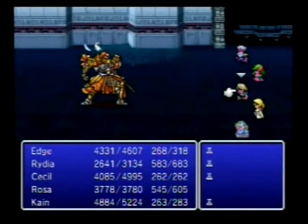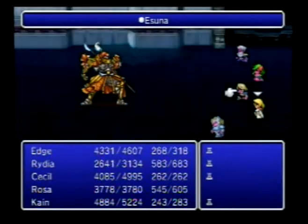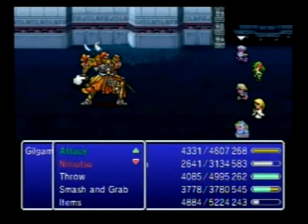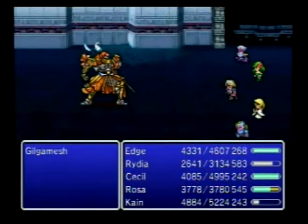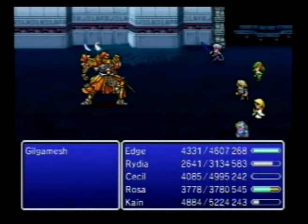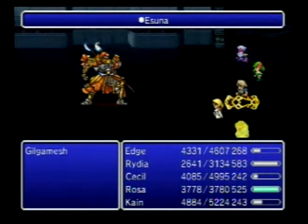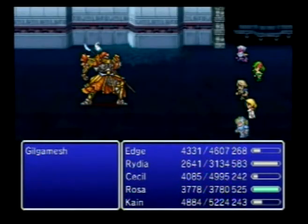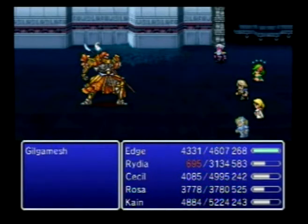I'm going to heal Rosa and Rydia first because they have the least amount of HP, but you don't have to do them first if you don't want to. Of course, if you didn't bring Rosa, just heal the person with the least HP — like Palom, Porom, or Leonora, or maybe one of Edge's ninjas. Anyway, we're just pounding on Gilgamesh.